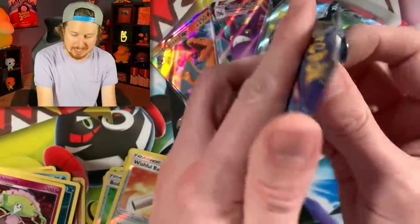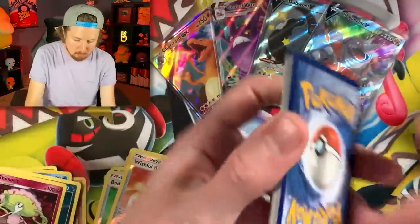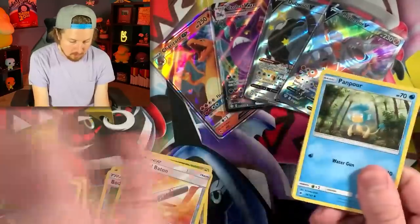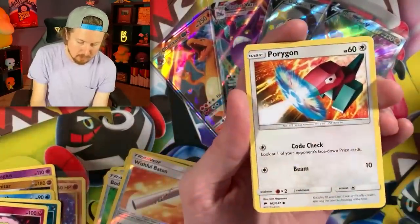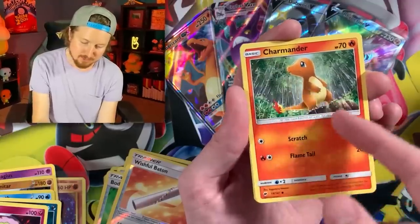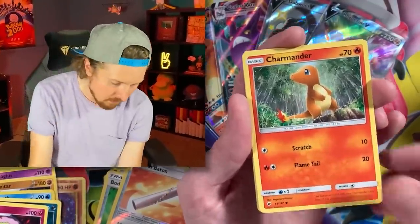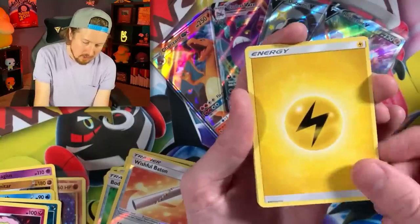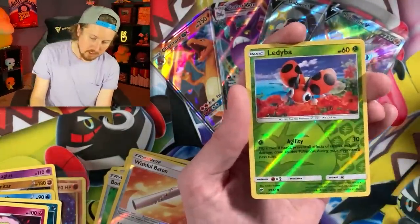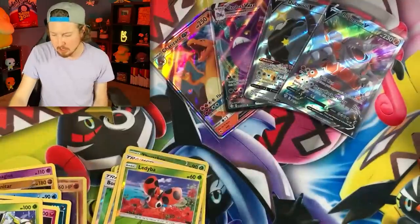Burning Shadows once again — I'm literally just grabbing random spots from this Pokemon booster box. We're on a roll with some Ultra Rare Pokemon cards, and now we need it to rain — it's getting dry. We got Houndour, Energy, Simisear, a Noctowl, Ledyba, and Araquanid. Bugs! Next booster pack — Evolutions again. Three and not four — almost did it. We have Tangela, Ponyta, Doduo, Staryu.